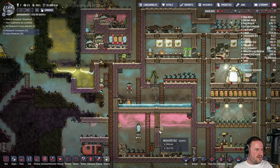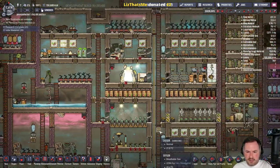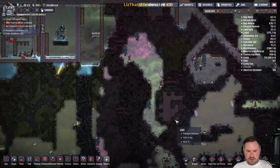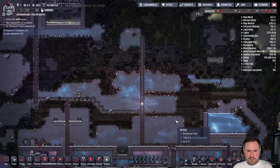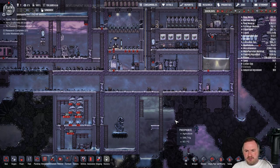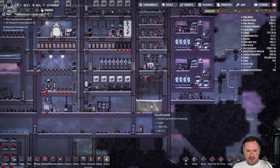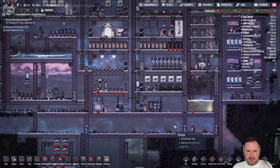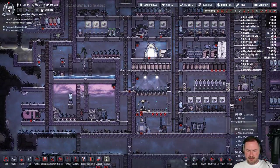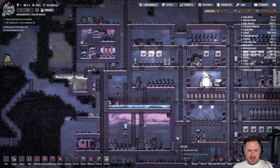The dupes are spazzing out top left — I think they're idle and then not idle, just getting into a bit of a state. We have all this stuff here — we're probably going to want to move this polluted water. We're going to make a bigger piss tank, but move it far away from the base. It's kind of dangerous having it so close to where everybody's living — just on the other side of this wall is a huge vat of piss, and nobody wants that.